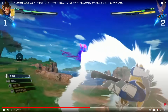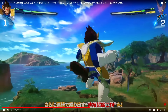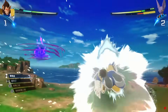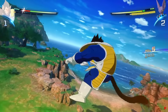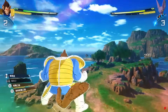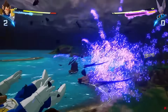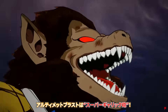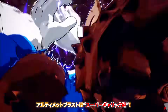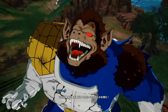Beerus punching Vegeta — we still get the stun animations. You can still stun giant characters, though we're not sure if that's because it's Beerus specifically. For a weaker character like Krillin against Oozaru Vegeta, they'd still take damage but might not get the flinching animation. But for Beerus, yes, it confirms it's still in the game. Then we see Oozaru Vegeta's ultimate — Super Galick Gun — and the impact frame is insane. He wins, literally destroying the stage.